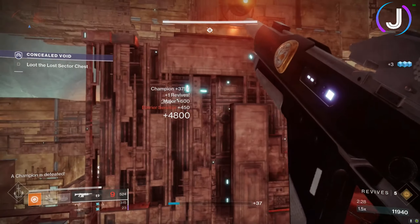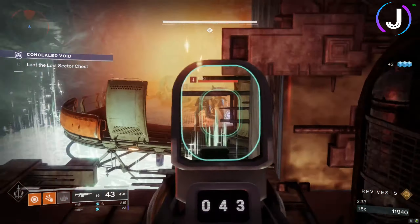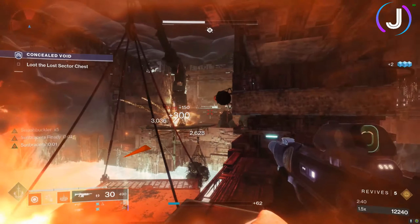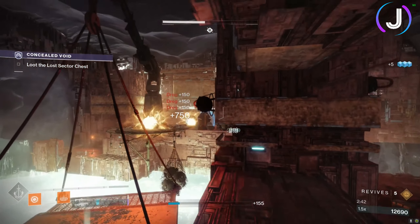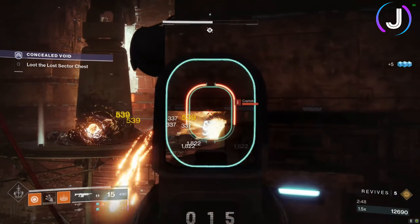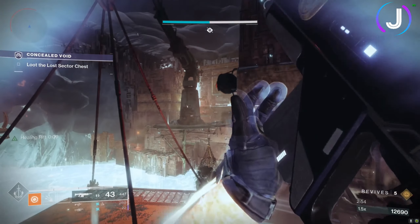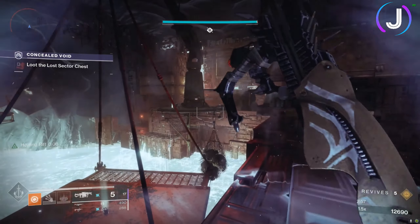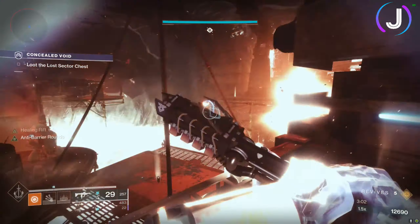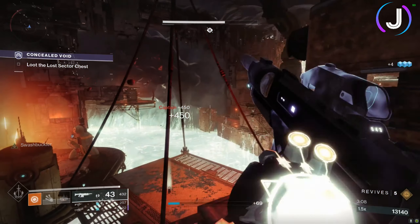Once this barrier is down, stay to the left-hand side and take out any remaining ads. Once those are out, focus on the arc captain to the right. Use your Sun Bracers as often as you can — it gives basically infinite grenades for a brief moment. Use your Ikelos SMG and Anarchy to take down that arc shield. He can be pesky and hide, so play patient and make sure you reload your weapons when not using them.